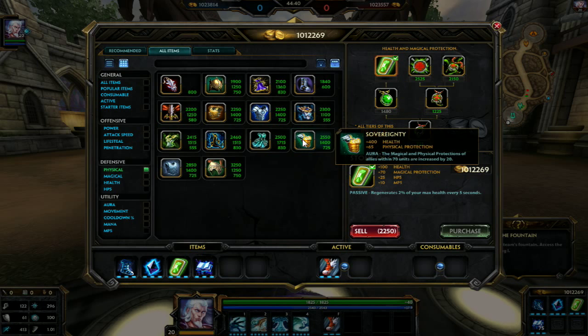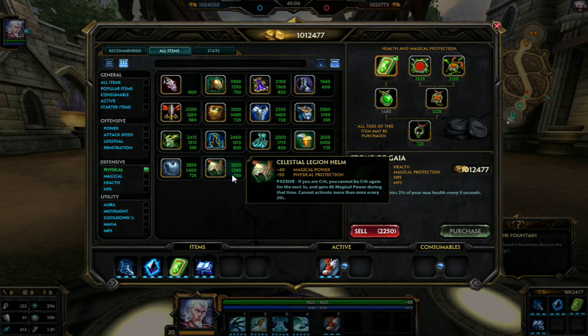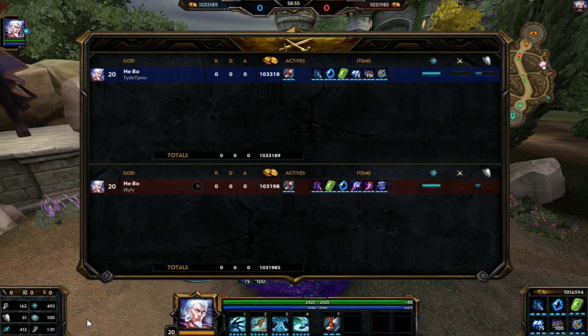There are certain items I would never suggest, such as Sovereignty — it gives you magical protections and does give an additional 20 so you get a total of 85 physical protection, but overall its utility isn't as grand as Neiman Lion to counter lifesteal, Mid Guardian Mail to slow your opponent, or Breastplate of Valor to increase your cooldowns. Also looking at Celestial Helm, which is kind of an anti-crit helm — it's very rare you will find an opponent that crits in a one-on-one joust, and by the time they have crits, stopping them for three seconds is not going to give you enough time to kill them. So Celestial Legion Helm is a very supportive item over a one-on-one joust item.